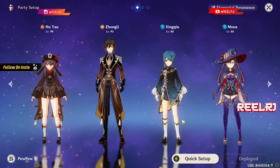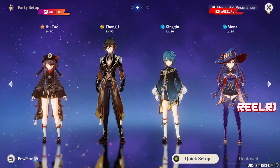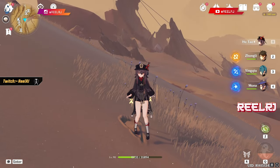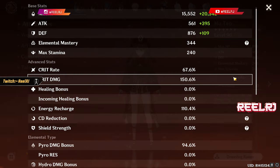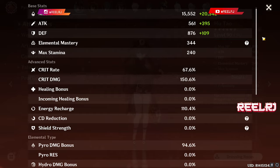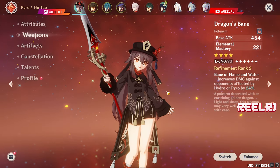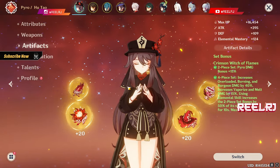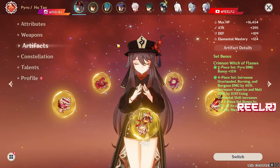I'm going to compare this team to Mona's team with the same artifacts, same weapon — nothing changes. Everything here is going to be F2P friendly. On Hu Tao I'm having 67% crit rate, 150% crit damage, with 344 elemental mastery. I'm using Dragon's Bane at R2. For artifacts I'm using Crimson Witch four-piece, and on the sands I'm using HP percentage.